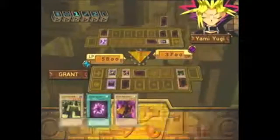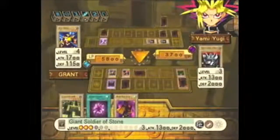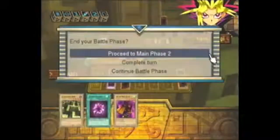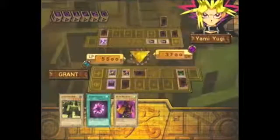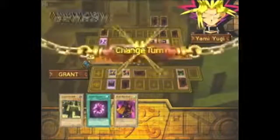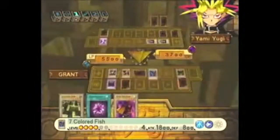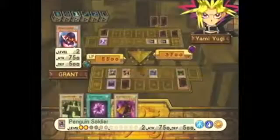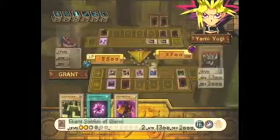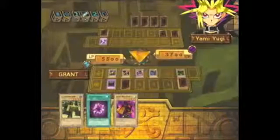I'll play this face down. I'll enter battle phase and attack his other defense — risking it. Another Giant Soldier of Stone?! You can only have one of those cards in your deck. He didn't summon a monster. I'll summon one of mine. Flip over Penguin Soldier and return both of his cards to his hand, then wipe out his life points. I'm beating Yugi. Yeah, I'm a Yugi right here.